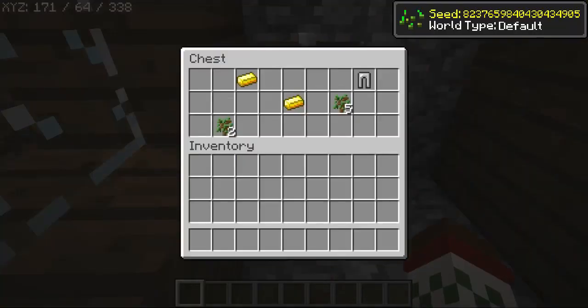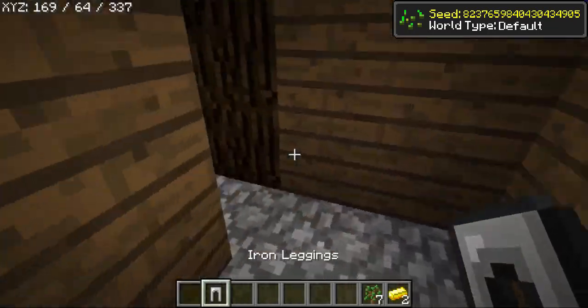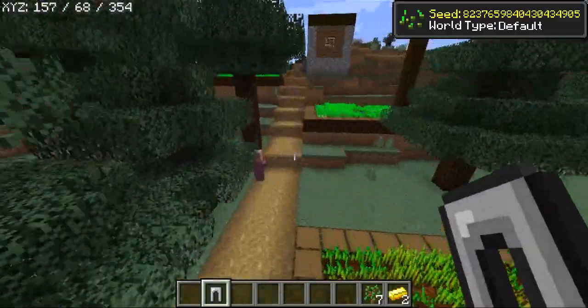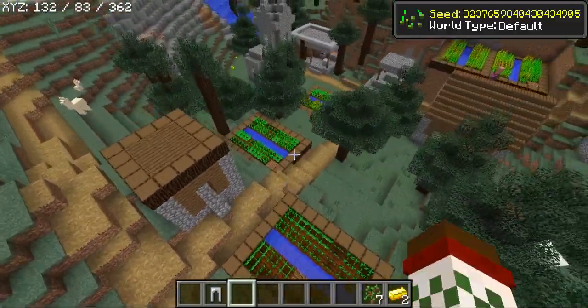What do we have inside the blacksmith? Unfortunately not the greatest loot — only two pieces of gold and a few saplings, which are not the greatest. But you do have some iron leggings, so maybe you want to keep yourself a little bit protected during the first few days you're spending in this village.